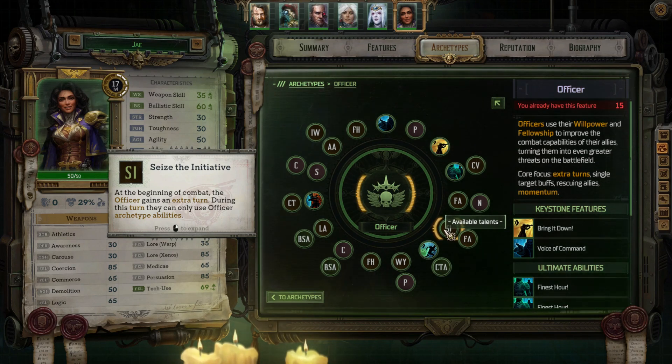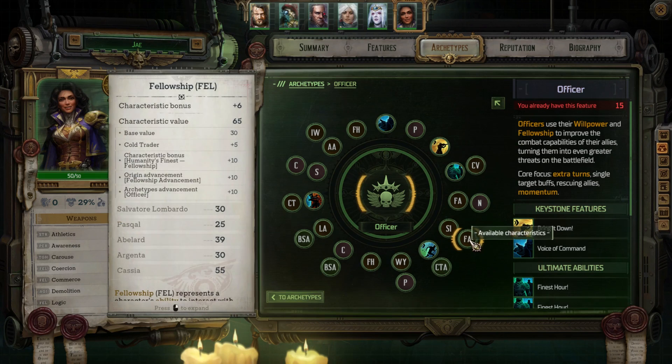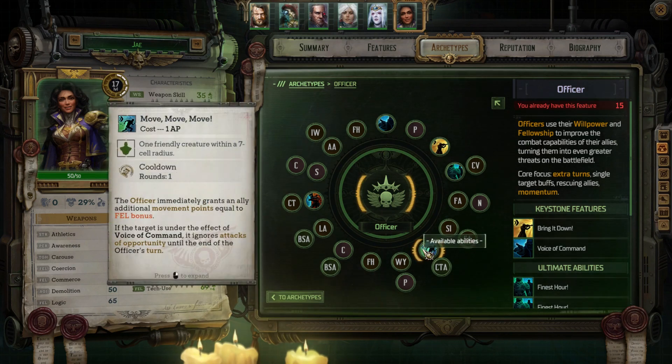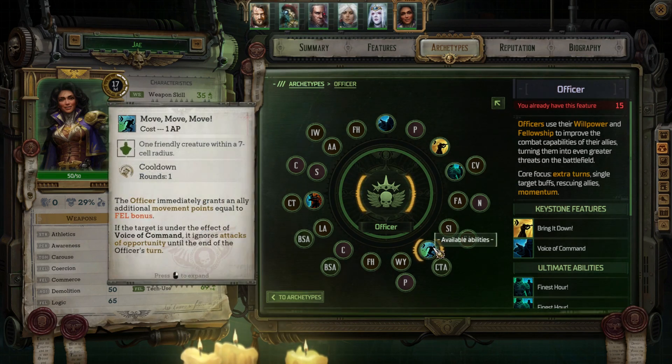As the last few battles I've been in have proved, the enemies are really stepping up their game in terms of damage, so I gave that one — just so that when you're building her you don't feel locked into going into Master Tactician, because I wanted to try something different with her. Next one was another characteristic pick, which I picked Fellowship again. For her abilities I decided to go with Move Move Move — the officer grants an ally movement points equal to Fellowship. I didn't even think about how useful that was until I remembered I've got two meleeers in my party, and giving them a Fellowship bonus boost like this is nothing short of phenomenal.